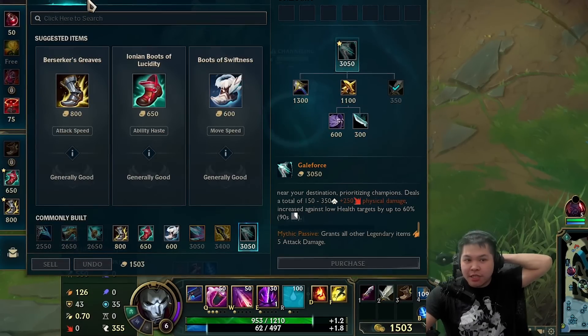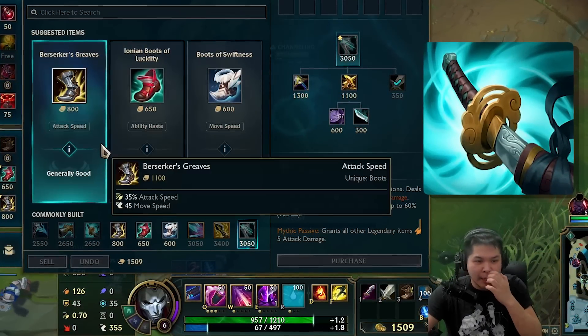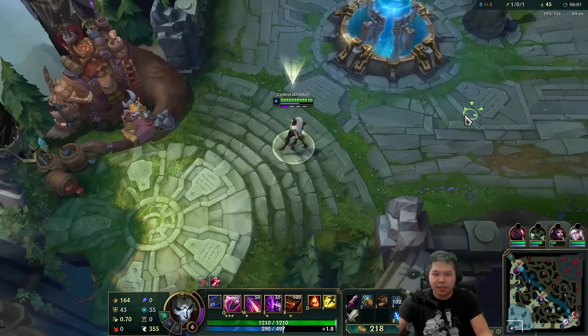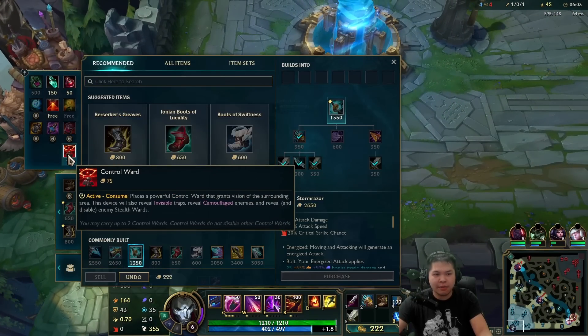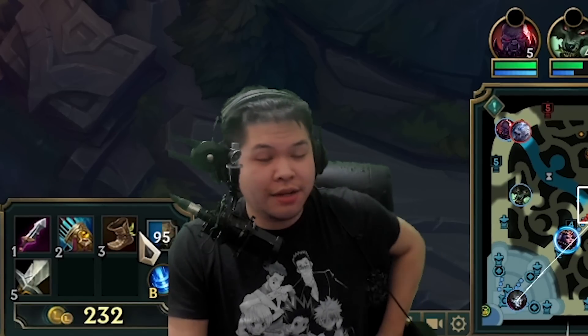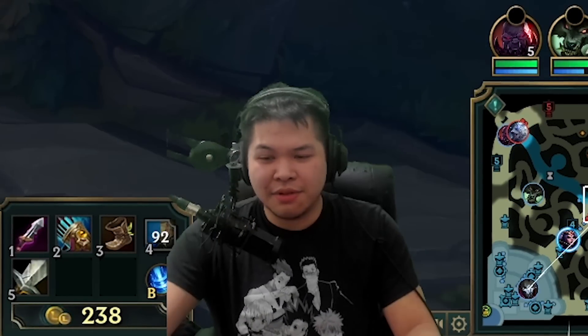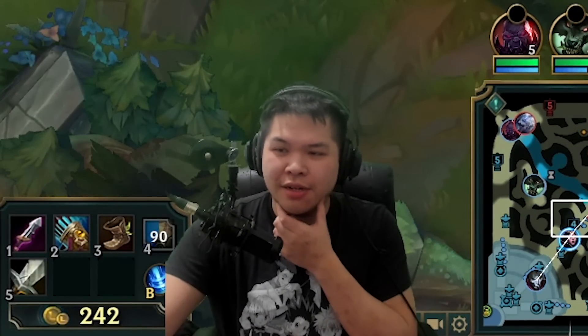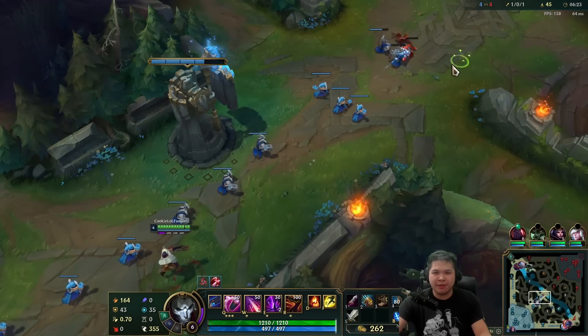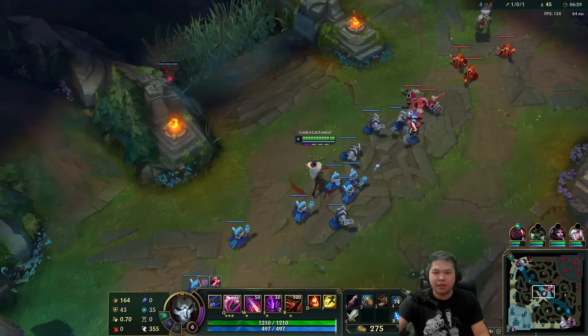I do want to try going Storm Razor - it is the new item. Let's get that. I can't buy it yet, that's okay. No pink wards - they cost money and we can make efficient use of that money. Sorry, I might sell this Youmuu's Ghostblade later; it's not going to be efficient. My trap is still there.